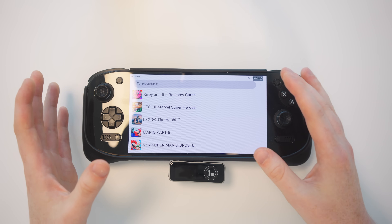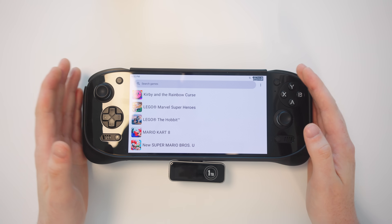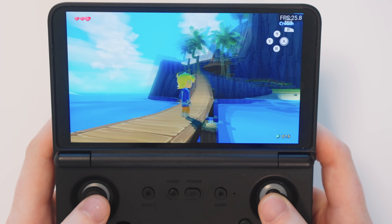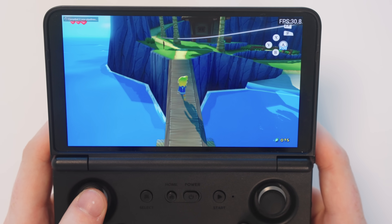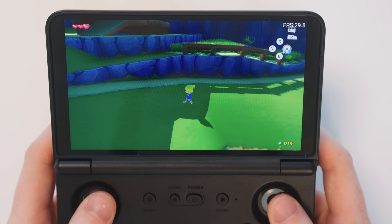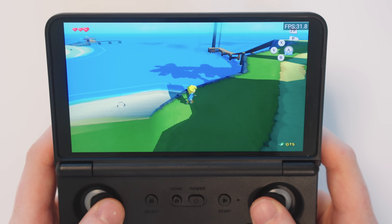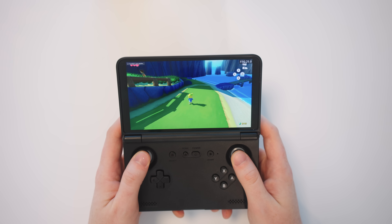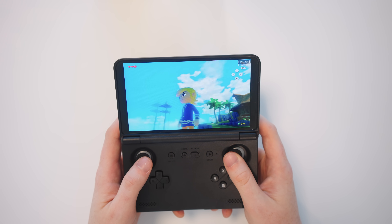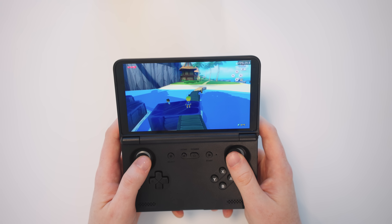Let's take a look at a game with pre-compiled shaders versus a game that doesn't have them. Here is the Wind Waker with pre-compiled shaders. As I spin the map around, all of these shaders have already been loaded in, so we get a nice smooth experience. We do sometimes still have to generate pipelines, but we're not generating any shaders. All of these surfaces, textures, shadows, and lighting have already been compiled before playing the game, so everything runs nice and smooth at a pretty solid 30 frames per second.